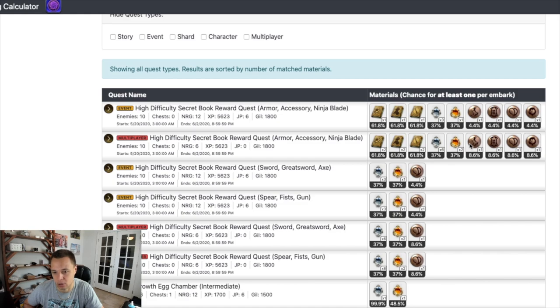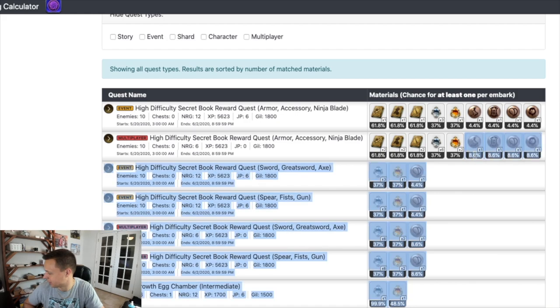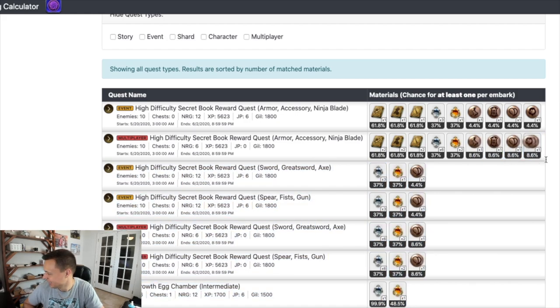Almost double seal drops in multiplayer. This is the main thing we are lacking — the seals. You see 8.6% across the board for each seal type, which means you're close to a 30% drop rate per run overall. So every three to four multiplayer runs you should get one seal drop.